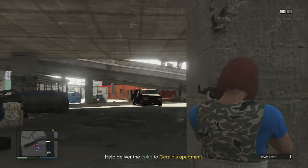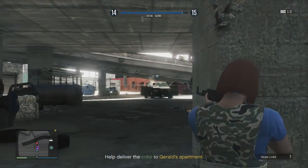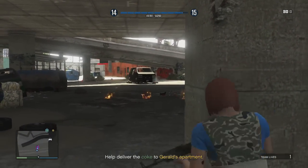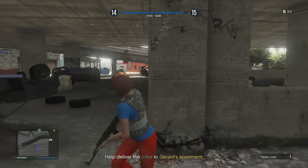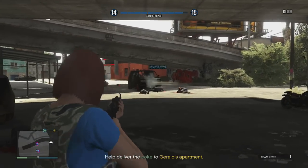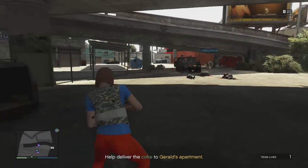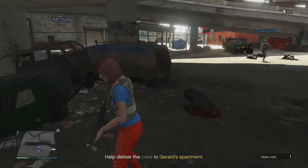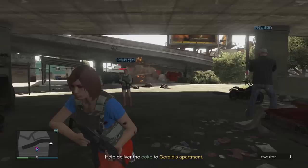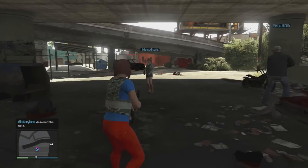You should really be doing it in a crew — get like three or even two or four people and make a temporary crew if you want to, because you get extra XP for ranking up when working in a crew. As you can see, it's all pretty simple — we're just killing a whole bunch of people, you pick up the drugs, and then you go take it to Gerald. It takes less than three minutes if you just smash through it, so it's really quick.